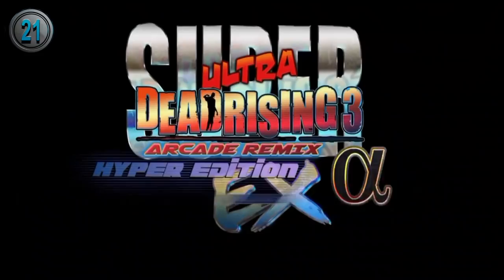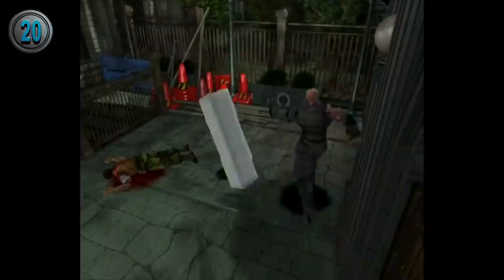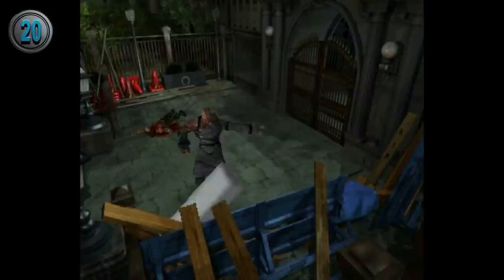In Super Dead Rising 3, a power-up can make the player turn into Tofu for a while. Using a cheat device, the player can change Jill's character model to Tofu in Resident Evil 3 and play the whole game as Tofu.